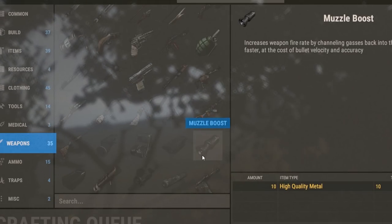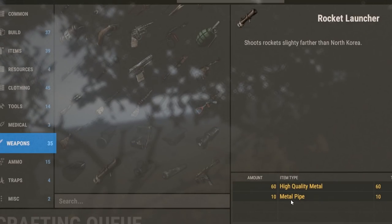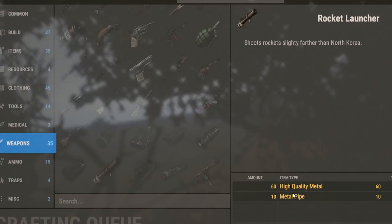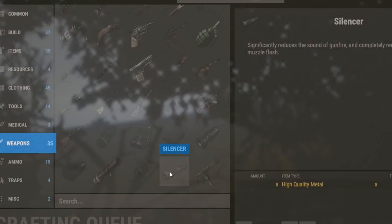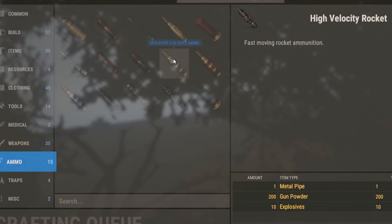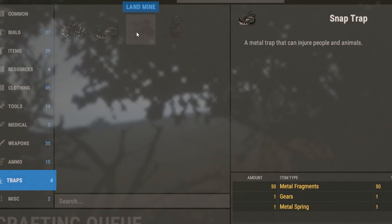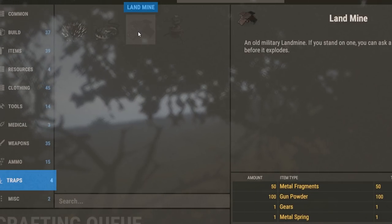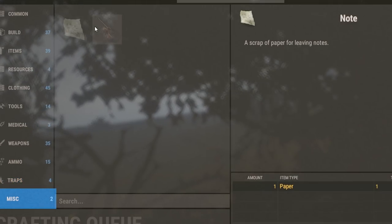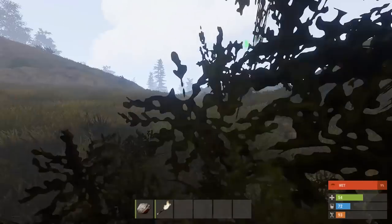Metal pipe is also required for the shotgun, along with more springs. You're going to need tech trash for laser sights and hollow-point sights. Rocket launchers only need 10 metal pipes and 60 high quality metal, so if you can find some metal pipes you could probably have a rocket launcher pretty early. Ammo is all the same. Traps require metal springs and gears for the snap trap — those won't be easy to make. Auto turrets require the same.